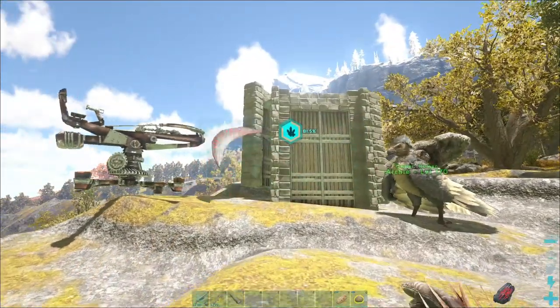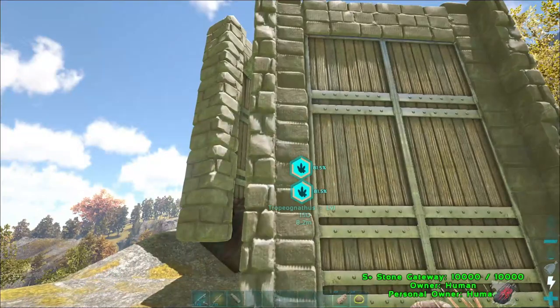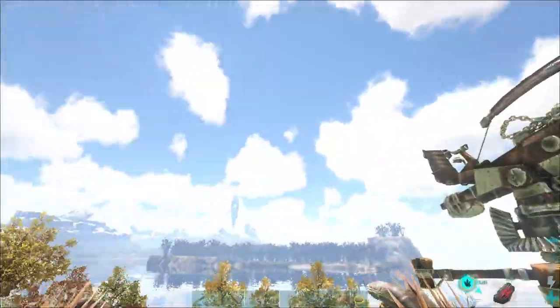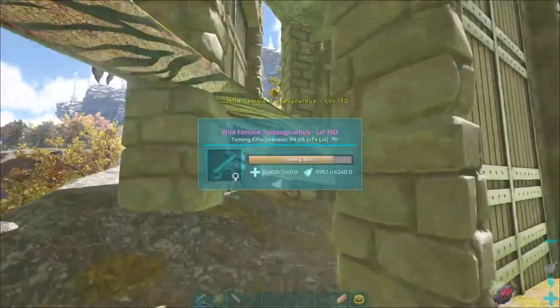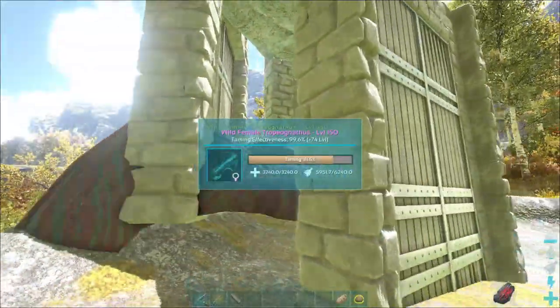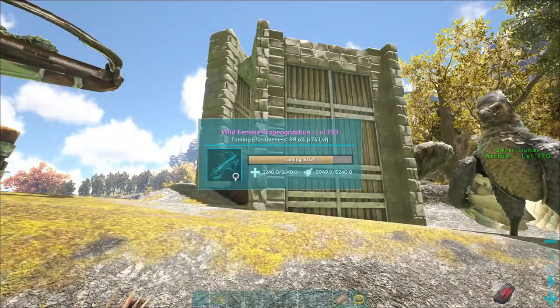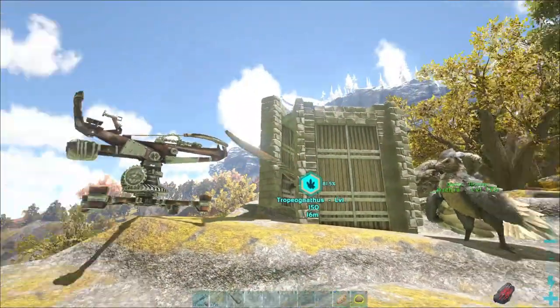I just realized something — if I bothered to bring a Sanguine Elixir with me, which I keep forgetting when I come to these other maps without Dez, I always forget the Sanguine. If I had one I could pop it right now and she'd be done. Sorry, I keep saying 'he.'